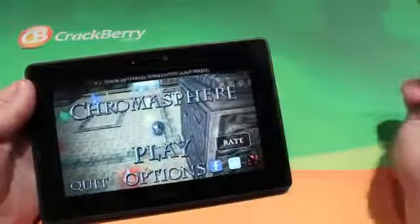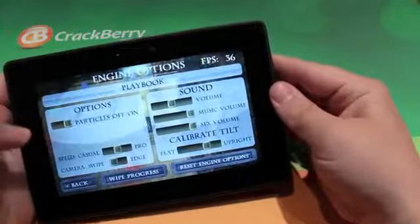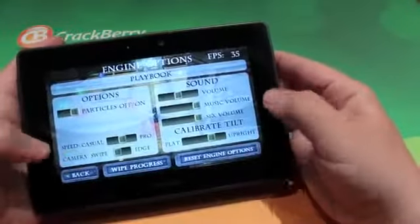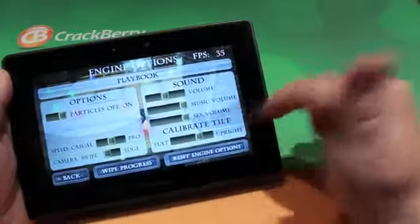Let's take a look at your options. You have particles on and off — let's turn them on. Speed goes from casual all the way to pro. You also have swipe, your volume, your music, your sound effects, and your tilting.